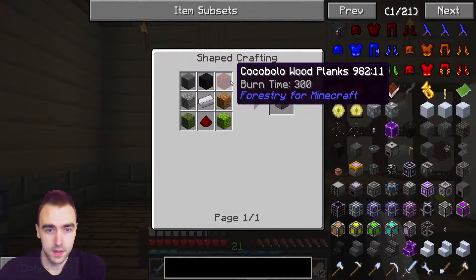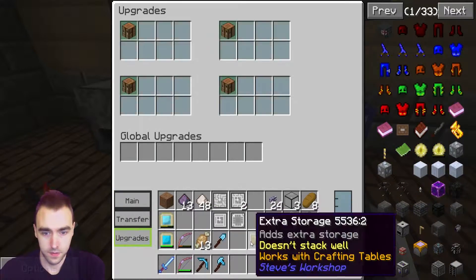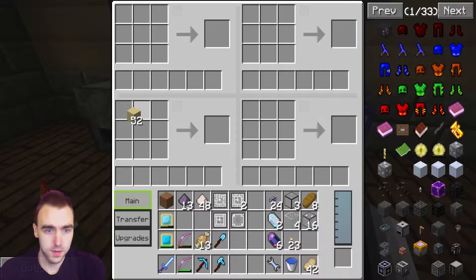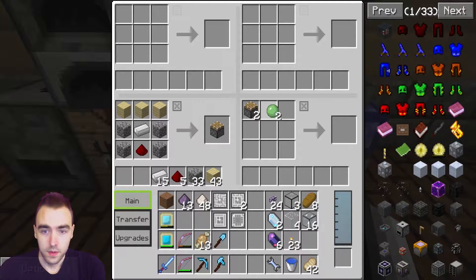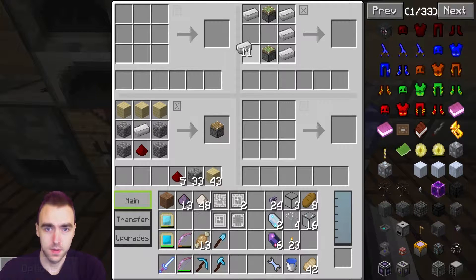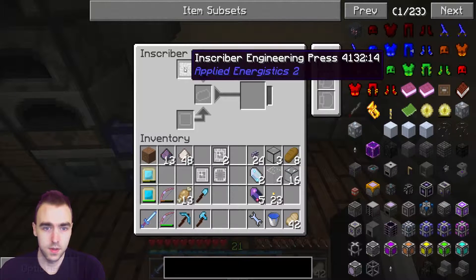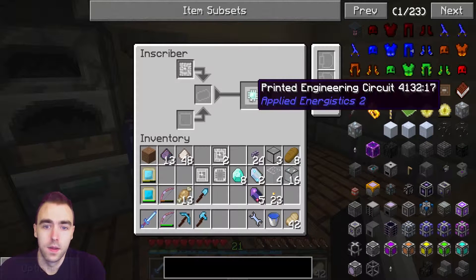Sticky pistons - I know how to make those. Just going to put this here for now. Okay, so cobble across the top. Iron, iron, iron and a fluix - there's our inscriber. Calculation, engineering... how does that have power? It does - okay, all right.